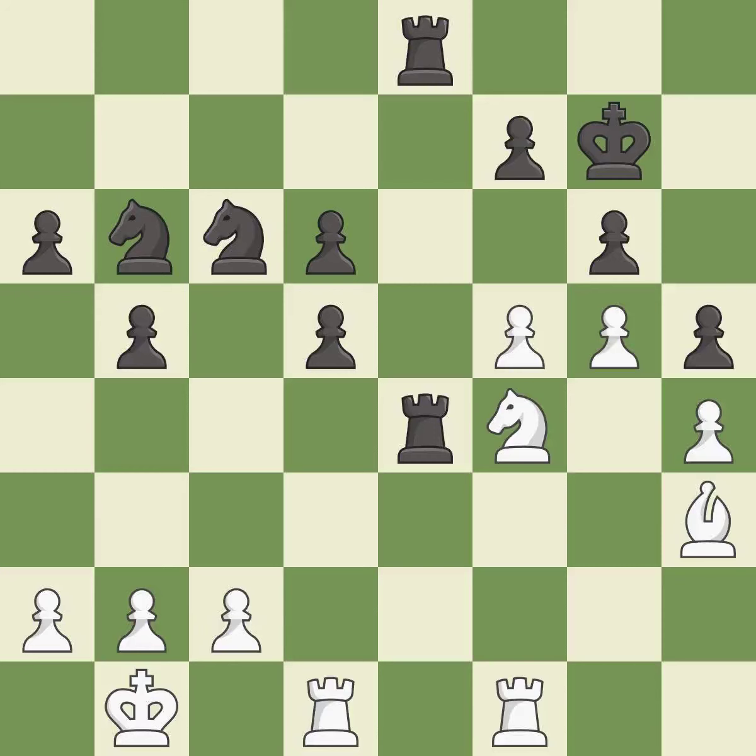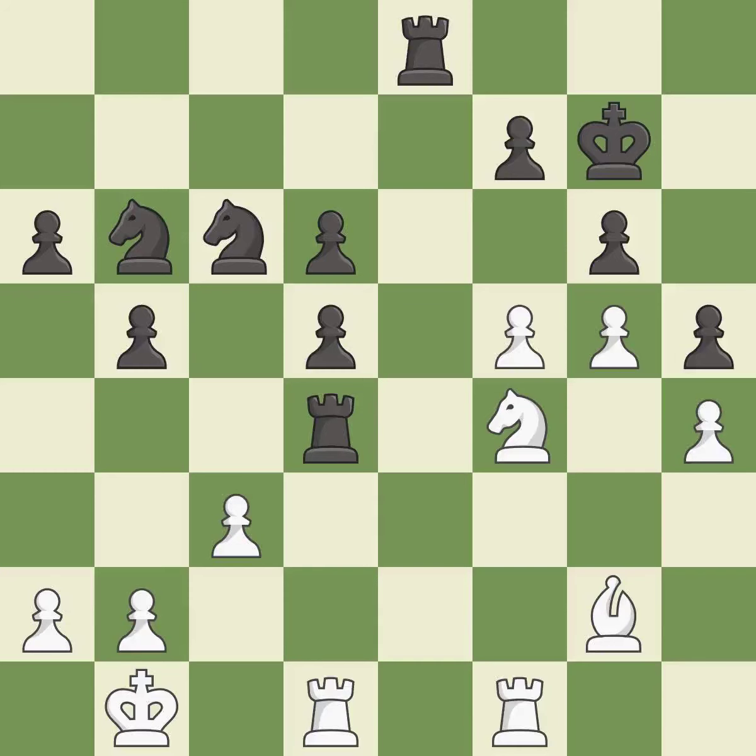It is an inaccuracy. This wins a tempo by threatening a rook and forcing it to move away — it is best. This offers to exchange pieces of equal value — it is best. This overlooks an opportunity to defend a pawn that was under attack — it is a mistake. This is an equal trade. This is the only move that works. This took advantage of a bad move and black is no longer in a losing position — it is best.